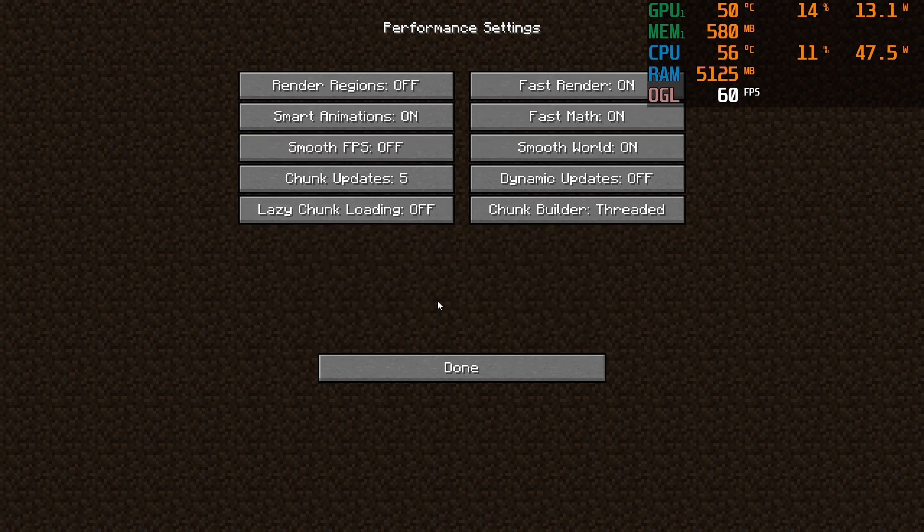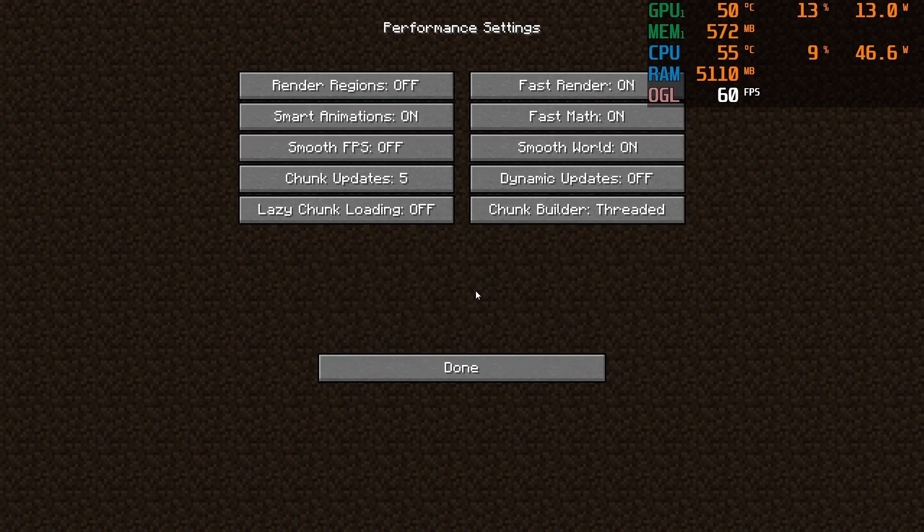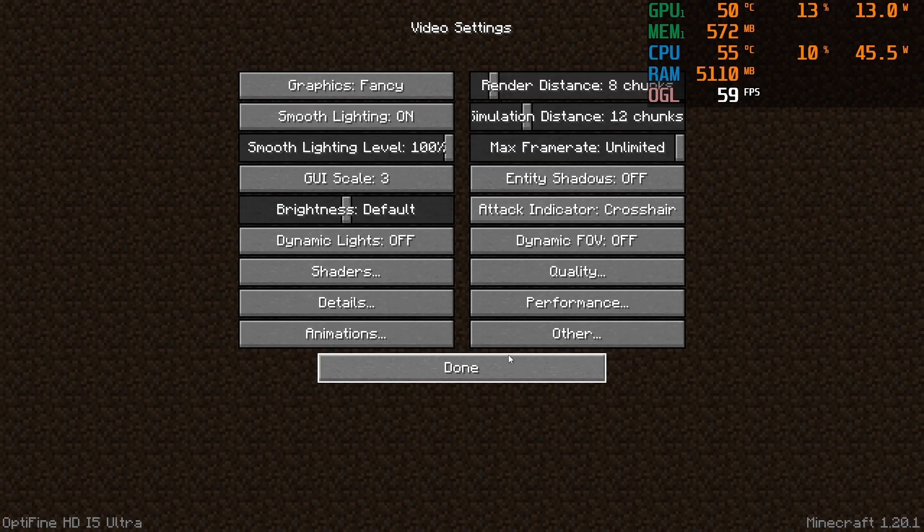Under performance, I've set chunk updates to 5, and I've got fast render and fast math on — it basically makes terrain generation much more performance-friendly and generates terrain quicker. I've also got smart animations turned on, which doesn't animate things you can't physically see, saving performance. That's pretty much everything I've changed.